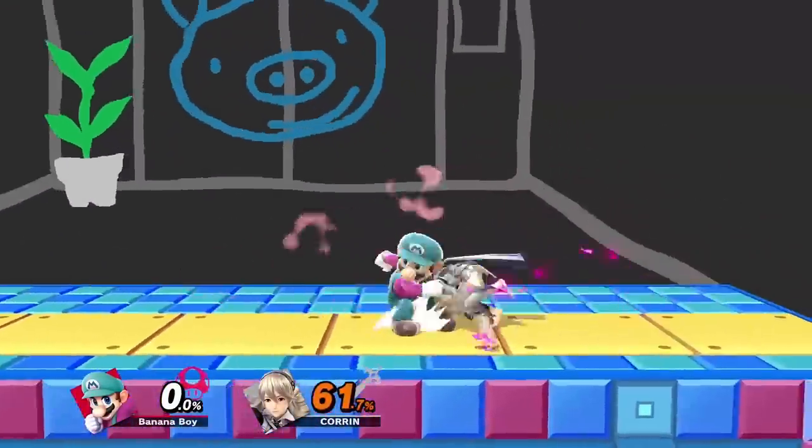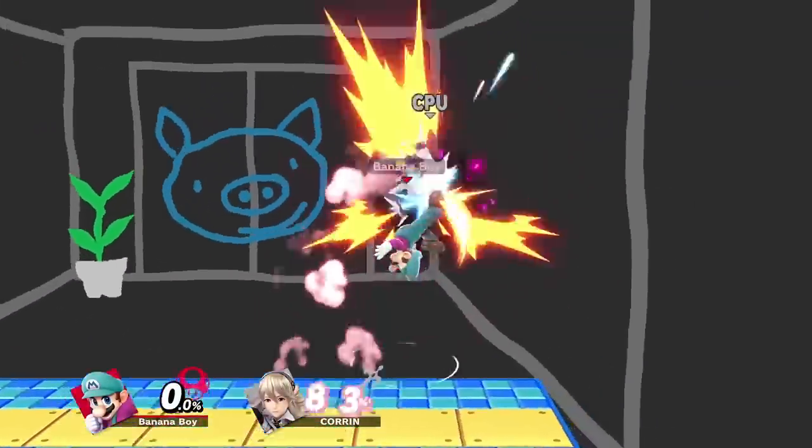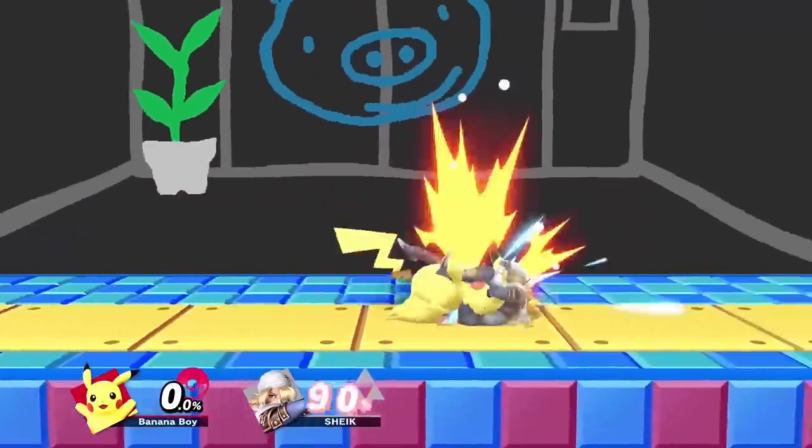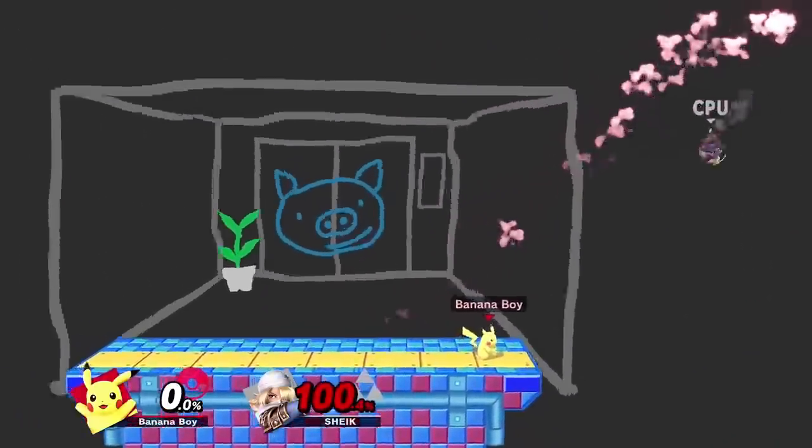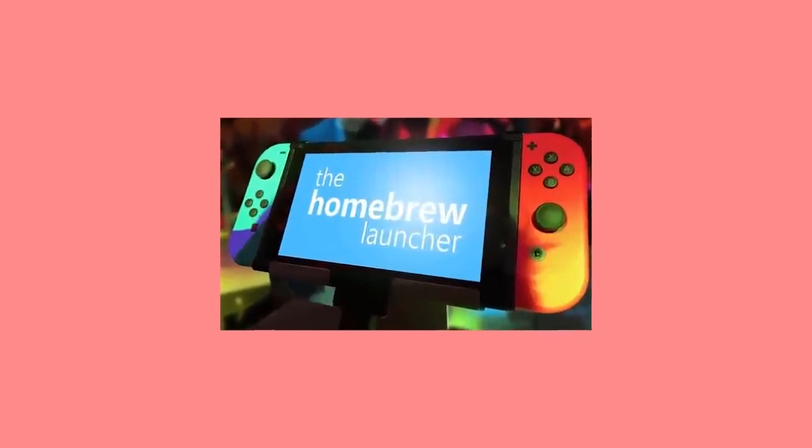To practice reacting to tech options, you can either play friendlies with real people and try to punish their techs on reaction, or have a friend do random tech options in training mode while you chase them. Unfortunately, you can't set the opponent to do random tech options in training mode by default, so you will need someone else to help you. There is a mod that lets you set the opponent to do random techs, but the option's there if you want it.